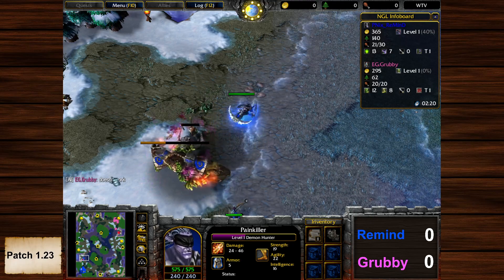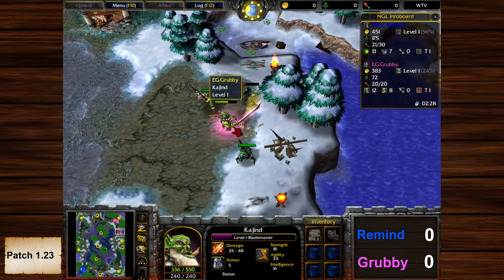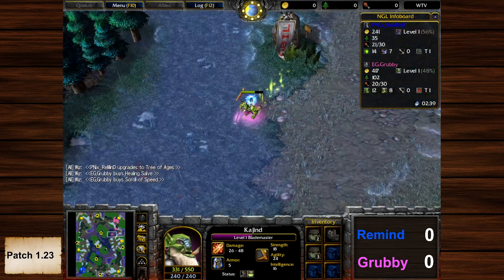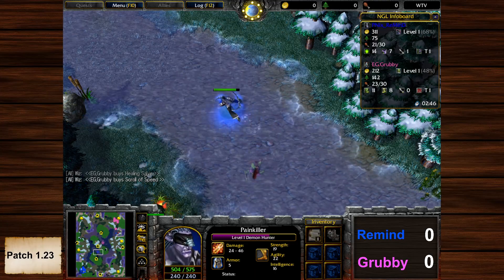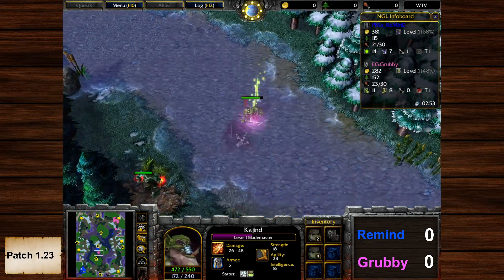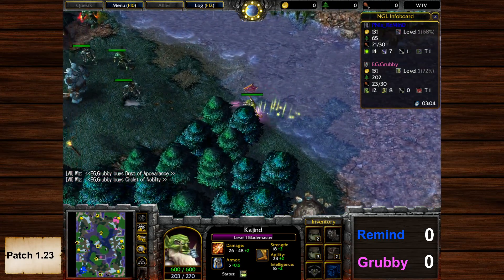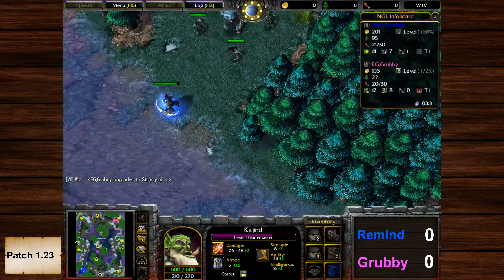What they are talking about right there is a function in the GG client — or GG Arena as it was called later — called anti-spike. You could activate anti-spike and then you're not getting any spikes anymore. The ping is a bit higher, but I think the higher ping is definitely better — or at least you can deal with it better than with spikes.